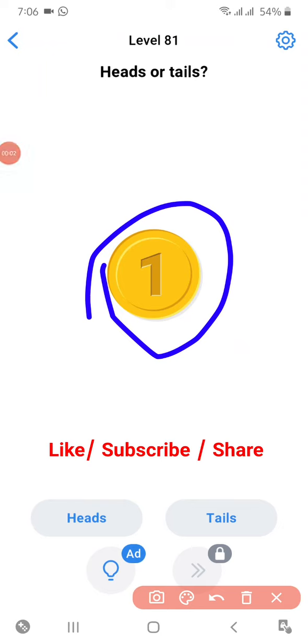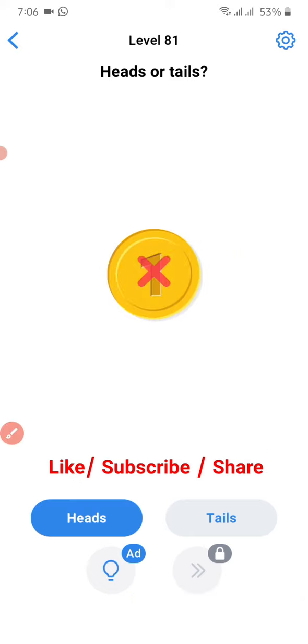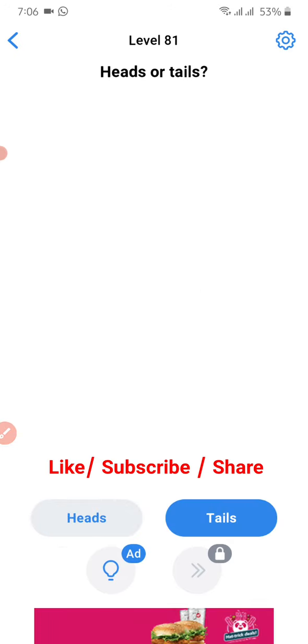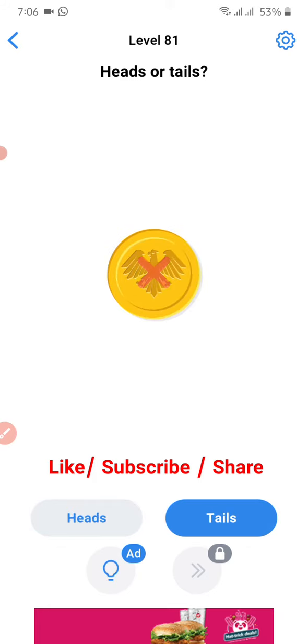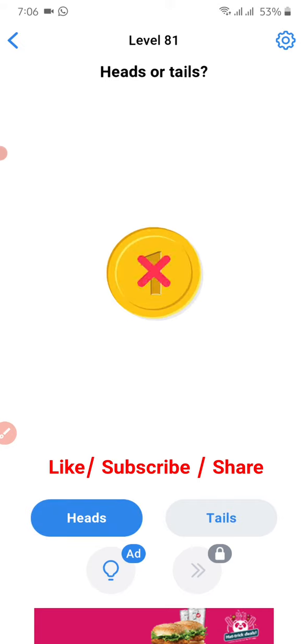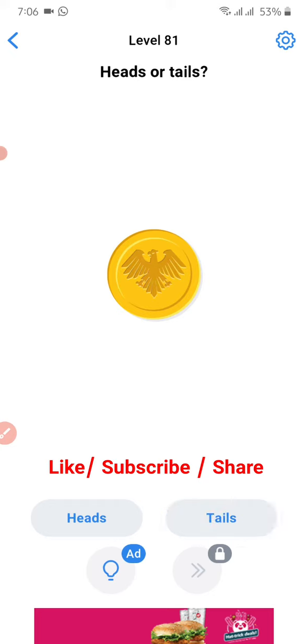Easy Game level 81, head or tail. Let's try to figure out what happened with this. I select head — no, tail — no, heads — no, tail. Okay, slack both. What should we do with this?